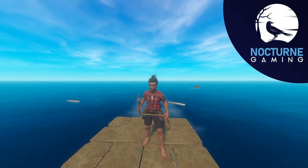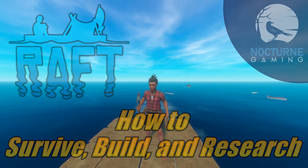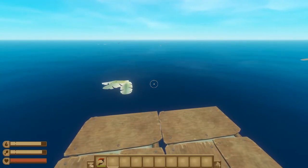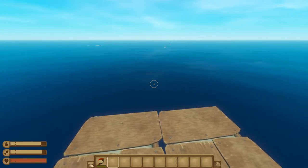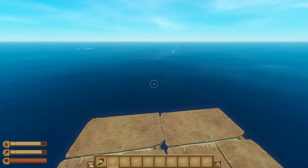IceLocked here with Nocturne Gaming, and today we're taking a look at how to survive, build, and research. There are three important aspects to survive early game: first is having a clean source of water, second is having any form of food to eat, and third is protecting your raft from shark attacks.